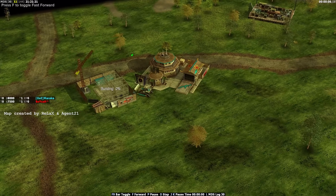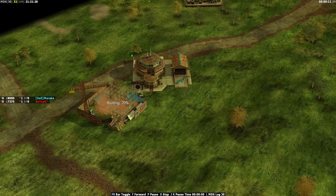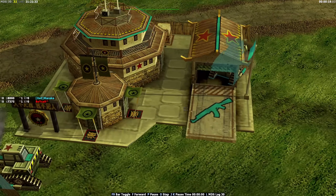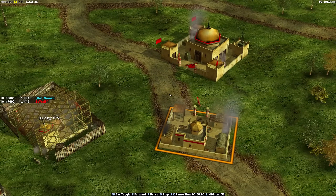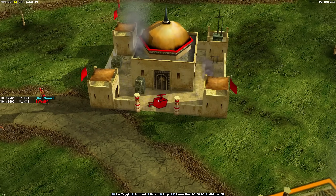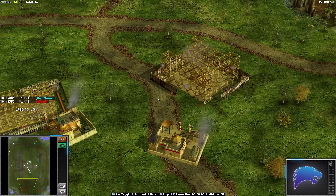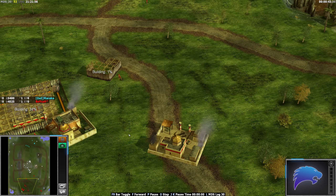Welcome back to another pro 1v1 match. Today we're on a map called Natural Threats. In the north position with the silent player, none other than infantry's Maricar. All the way down in the south position facing him today, we have demolition with red. Both players are expert — Maricar actually classed as master. This replay is from March 2023, so over a year old.